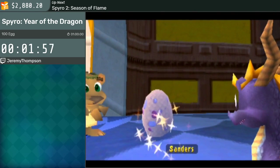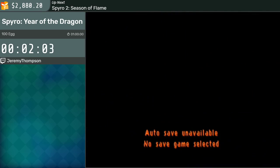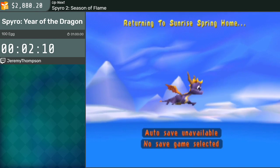In my normal runs I'll do something called a swim in air right outside of this level. I'm going to be a little more conservative with my route and move Cloud Spires, the normally third level, to the second level. And so I'll do a different swim in air after that.